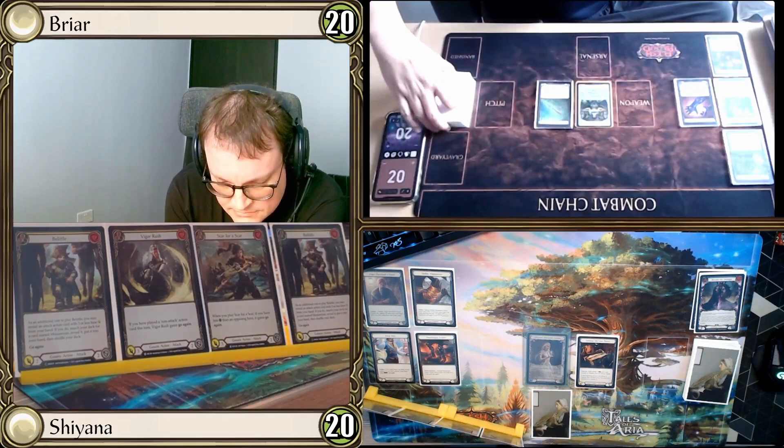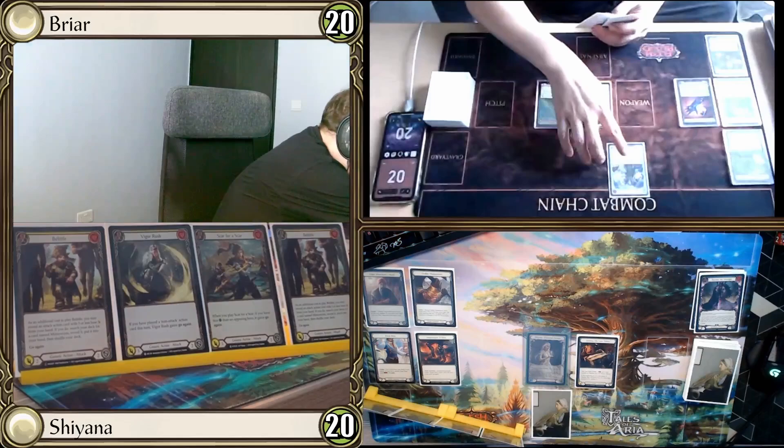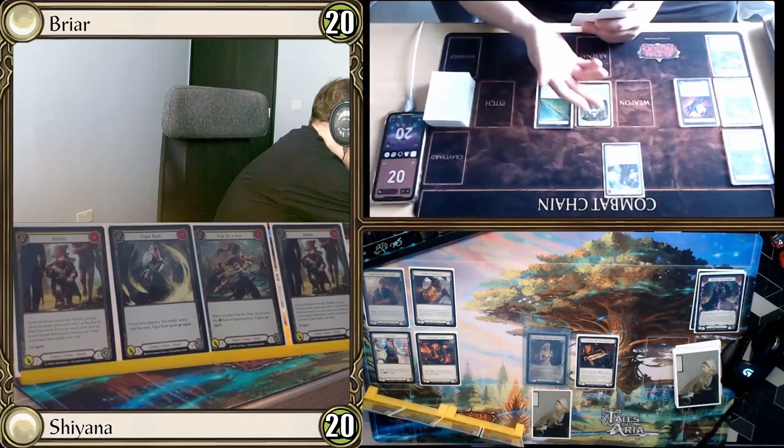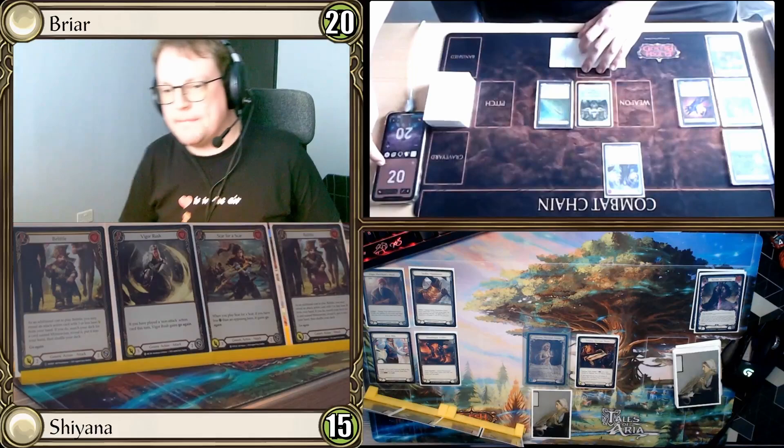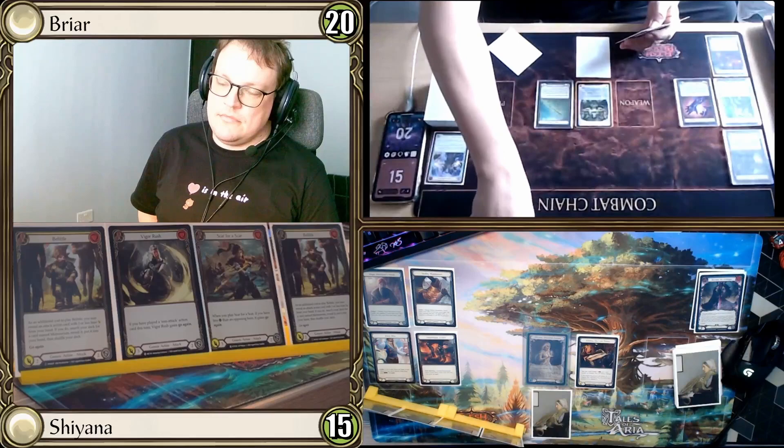Opponent plays Arcanic Shockwave fused with a Lightning Search — coming in for 4 physical and 1 Arcane. No go again. I take 5, going down to 15. They arsenal and pass.